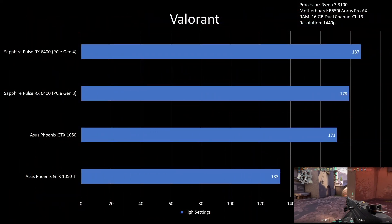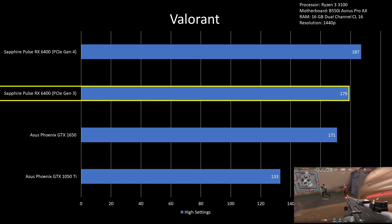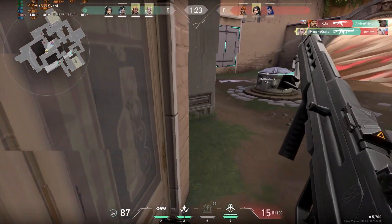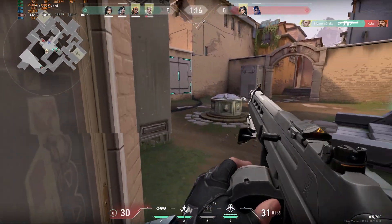For Valorant at 1440p, RX 6400 is at the top of the charts with 179 FPS on PCIe Gen 3 and 187 FPS on PCIe Gen 4. Note that the RX 6400 is not fully utilized in this game while the two Nvidia cards are at 96 to 99% utilization. This is a win for the RX 6400.